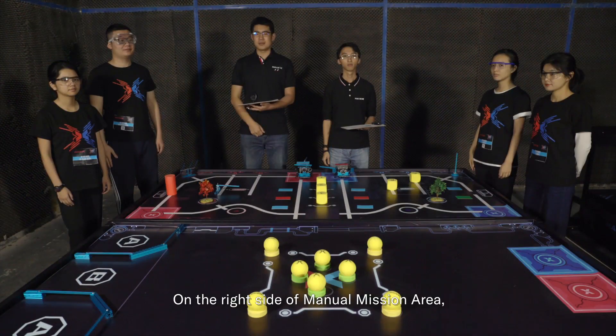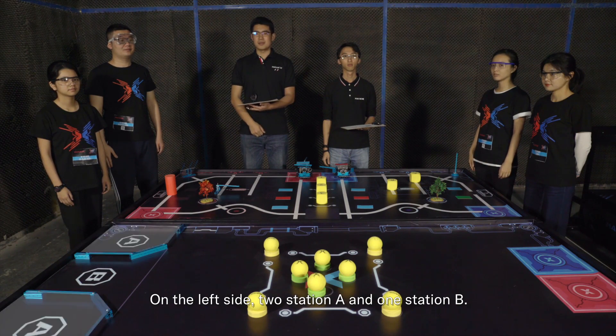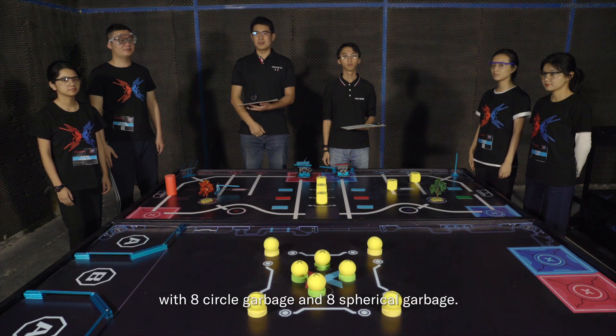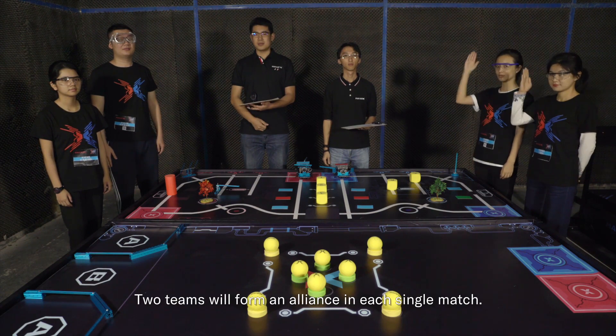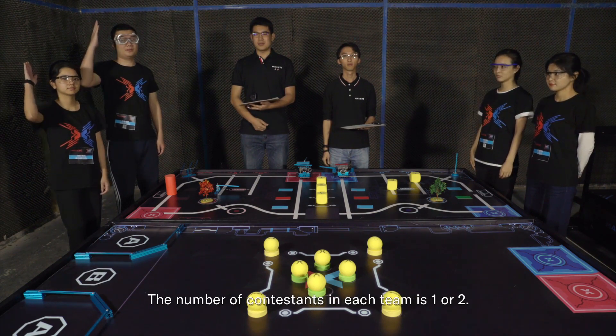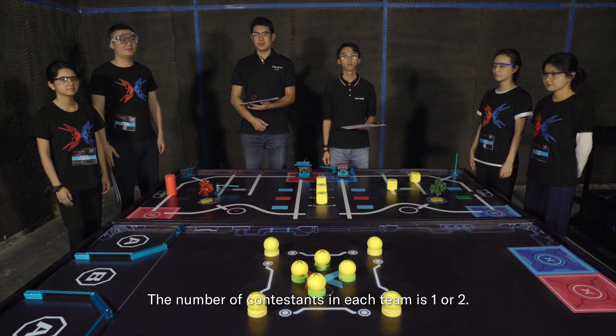On the right side of the manual mission area, there is one blue team starting area and one red team starting area respectively. On the left side, two Station A and one Station B. The mission props area is in the middle, with eight circular garbage and eight spherical garbage. Two teams will form an alliance in each single match, with one or two contestants per team.